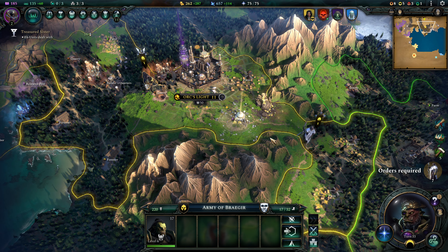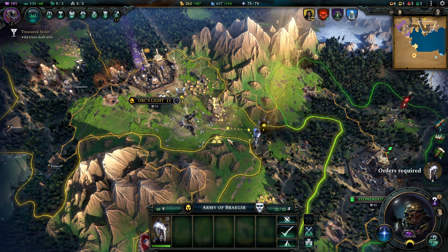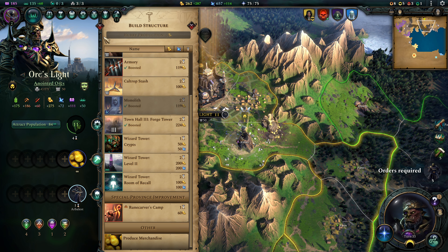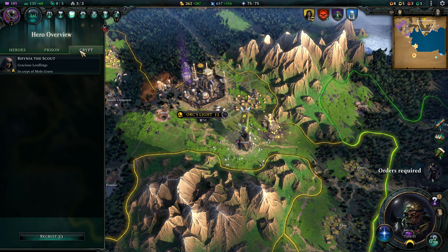Chaplain, you're gonna join up with Ilion. We are absolutely pumping out gold and mana at this point, so I'm kind of thinking we should maybe get some crypts going. Let's see how many people we have in our crypt — only one. Never mind, a crypt is not that big a deal.